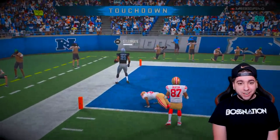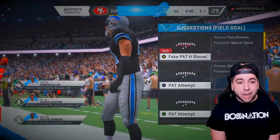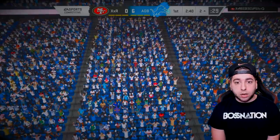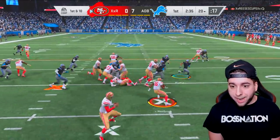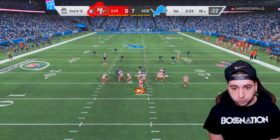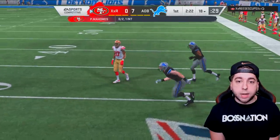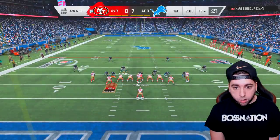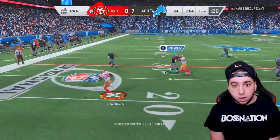What a way to start — Nnamdi Asomugha gets a pick six right off the bat, from the last episode. Opponent has 99 Mahomes and 99 Byron Westbrook going with a no-huddle. He tries to go for it — I'm bringing the all-out blitz and he gets rid of it quick. We need to stop him.